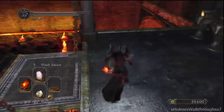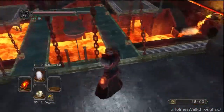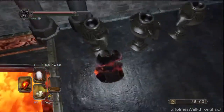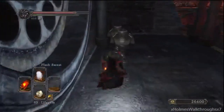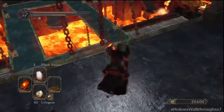What I'm gonna do is roll in these jars behind me. Let me just turn the camera around right here. You want to roll in these jars of water, and after that you want to put on Flash Sweat. So let's roll here — put on Flash Sweat, quickly, quickly.